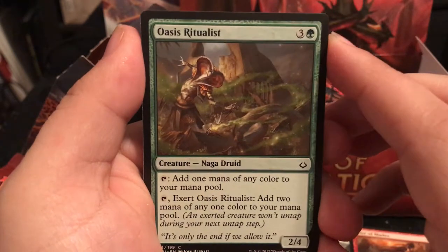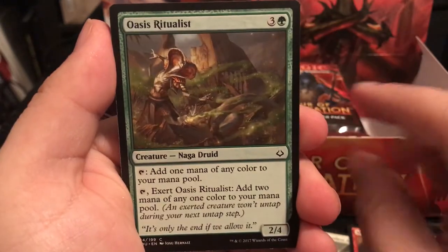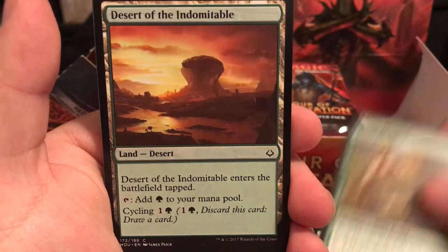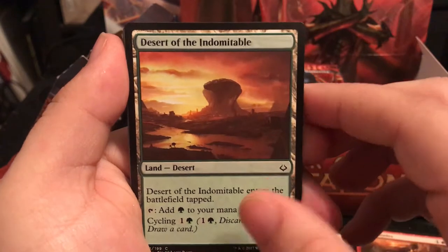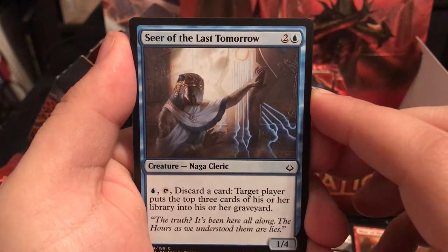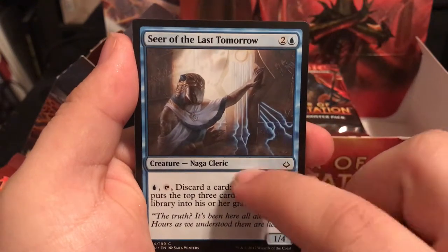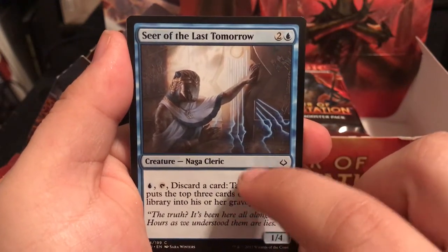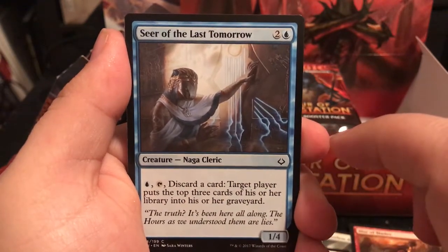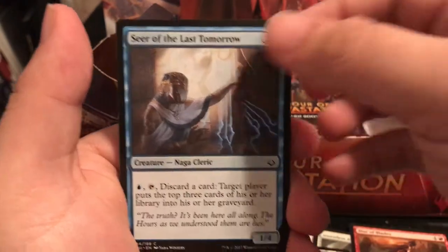Oasis Ritualist is a 1/4. Discard a card - target player puts the top 3 cards of their library into their graveyard. Similar to a card that used energy counters back in Kaladesh - you pay 1 mana, tap, discard a card, and the target player has to mill the top 3 cards. Very fun to use in drafts, and the 1/4 means it can stay on the board for quite a while.